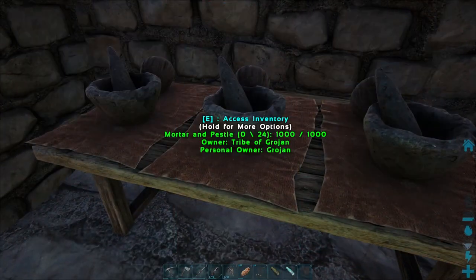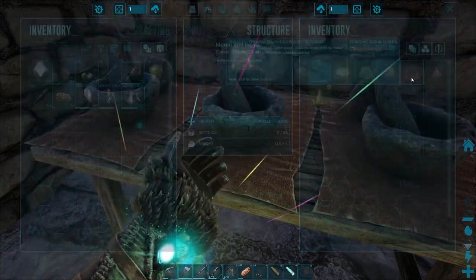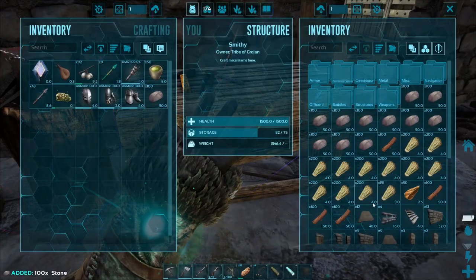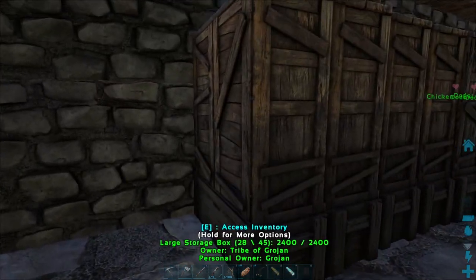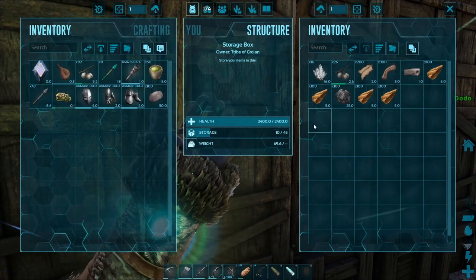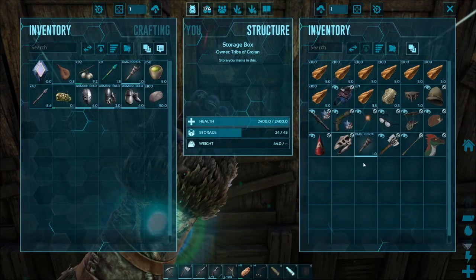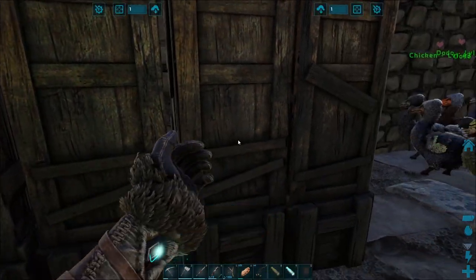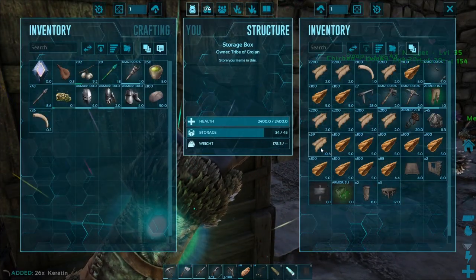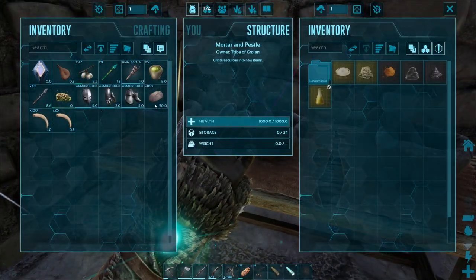We haven't got the cement and paste, so we need to have a look at making that. I believe cement and paste is made on this, and we need chitin or keratin and stone. We're using all our stone. We have got loads of this though, because we collected loads off the saber and the argent. We've got crystal in there as well. We've got 26 of that and 100 there — so that's good. Let's get some cement and paste going.